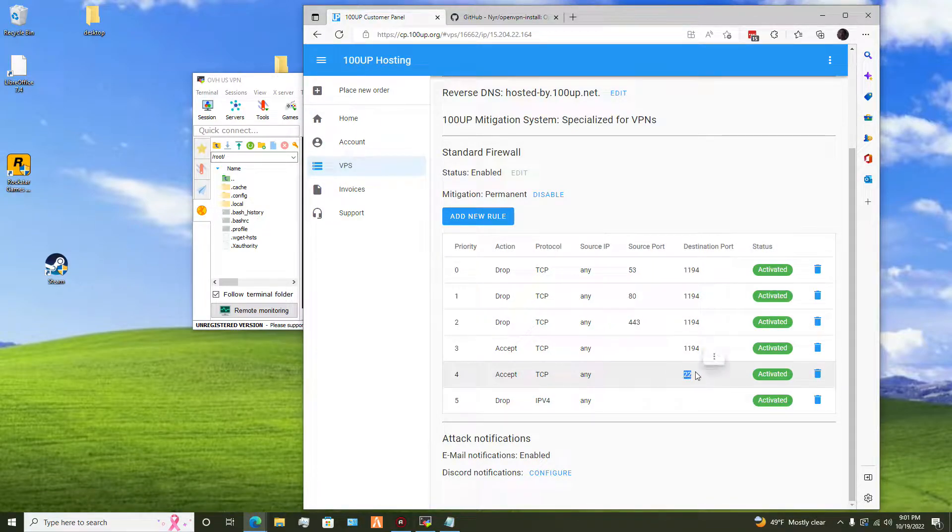You always have to accept SSH. If you want to change the SSH port you could do that yourself — there is a tutorial online that shows you how to do it, and then you can replace this. But this is my SSH port, my own VPN port, and these are all my own VPN ports. And then you drop everything after.